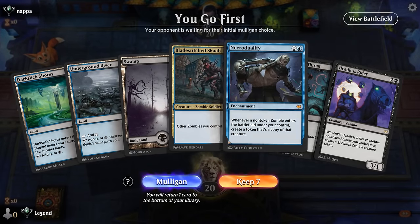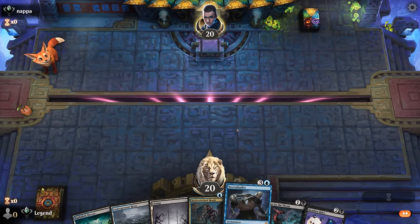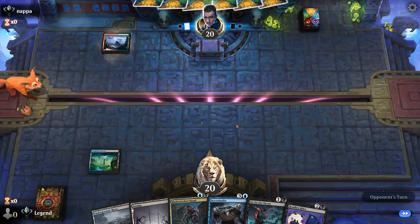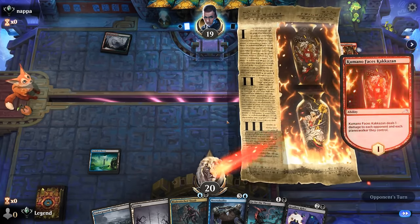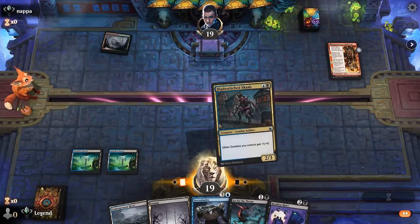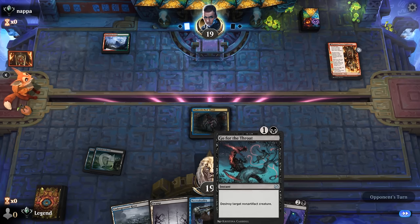We're on the play and our hand seems reasonable. Try and survive until we get Necro Duality in play and hopefully reap the rewards. Opponent is on Red-Green Aggro, so it's not going to be an easy matchup. The Etching of Kumano exiling our creatures is quite relevant when we've got a Headless Rider which cares about creatures dying. So we might need to Go for the Throat it.